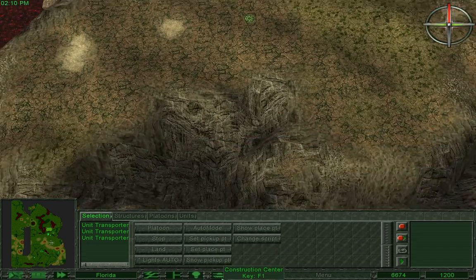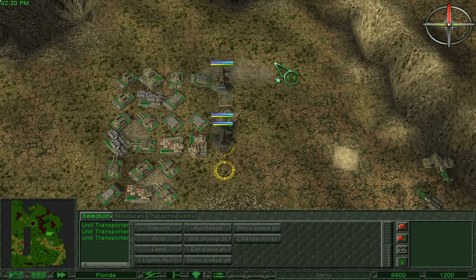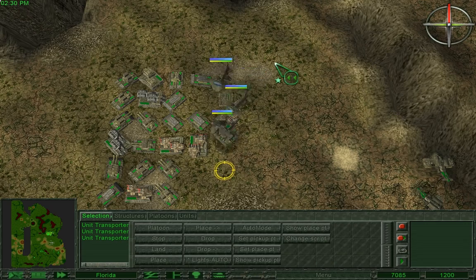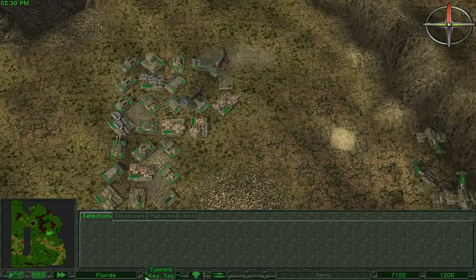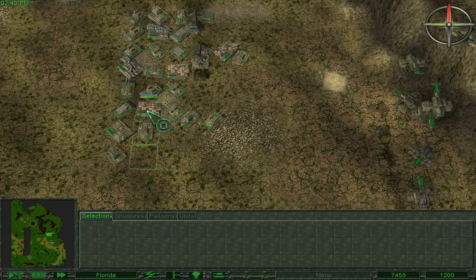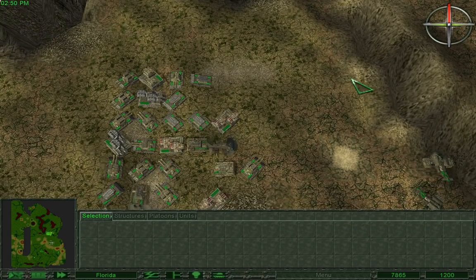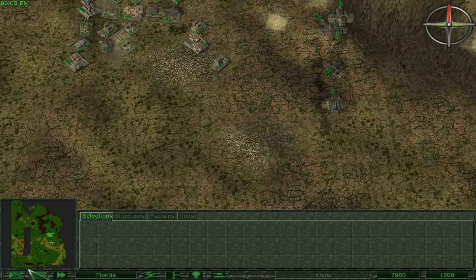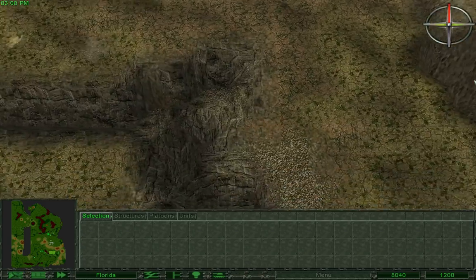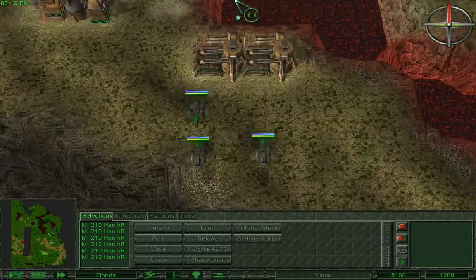Now we have to set the pickup point to be here. Hopefully it will start picking up units. It's kind of like in Supreme Commander — although, as you can see, it's a bit more wonky. It's trying its utmost best, though, so that's good. Also, I decided over here to build Huns instead of Thors.